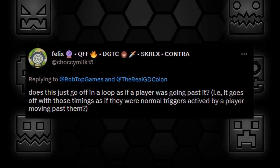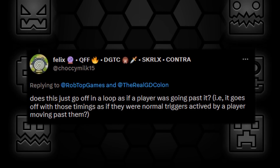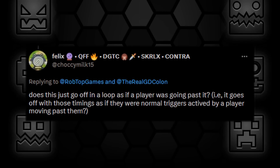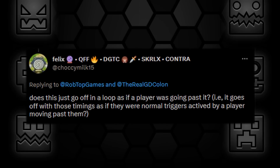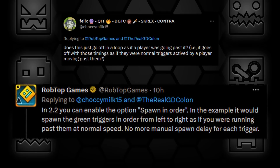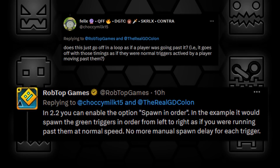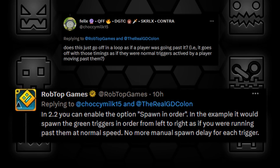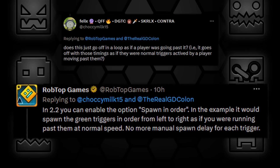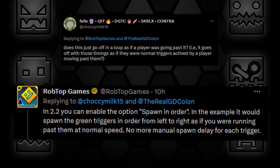Felix then asked if it just goes off in a loop as if a player were going past it — with those timings as if there were normal triggers activated by a player moving past them. In 2.2 you can enable the option 'spawn in order,' which in the example would spawn the green triggers from left to right as if you were running past them at normal speed — no more manual spawn delay for each trigger.